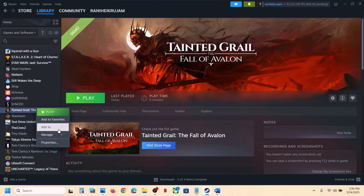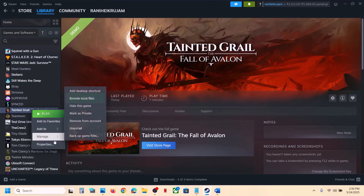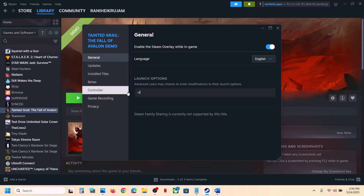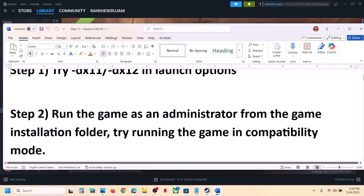Right-click on the game, select Properties, and in the launch option type in -dx11. Launch the game and check. If that does not work, right-click once again and this time type in -dx12, launch the game and check. If still not working, you can remove this and then follow the next step.